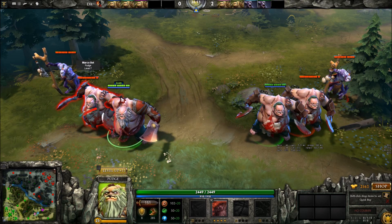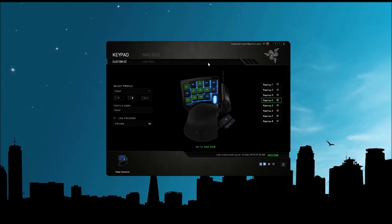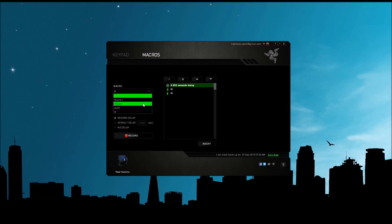This is the macro program called Razer Synapse, and this is my Nostromo. You can program any key to anything and set up macros. For example, an EMP macro has W down, W up, W down, W up, W down, W up, R down, R up — then a 0.2 second delay for alt cast. That delay gives Invoker time to invoke the spell and then throw it immediately wherever your cursor is.